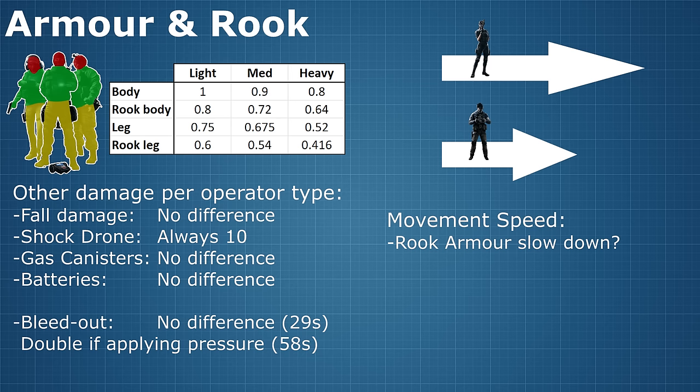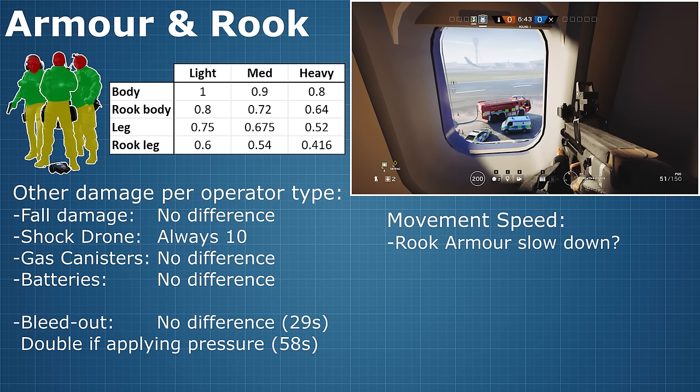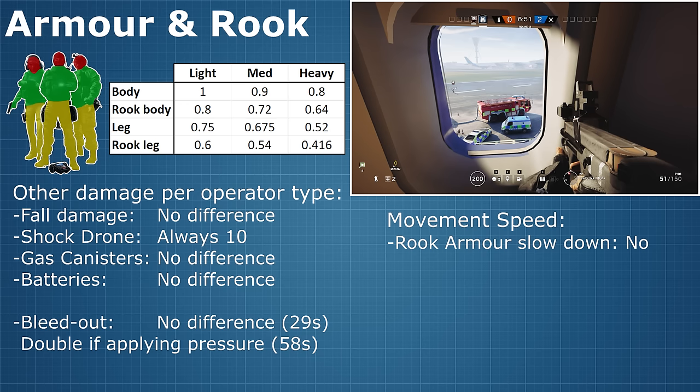Time for a little race! Contestant number one is Caveira not wearing Rook armour, and her opponent is Caveira's ghost from another time, this time wearing Rook armour. As you can see, there is no difference in the speed between the two, and I also confirmed this for medium and heavy armour — observe an example of Echo running on screen. So there's no disadvantage to putting on Rook armour; that's good to know.